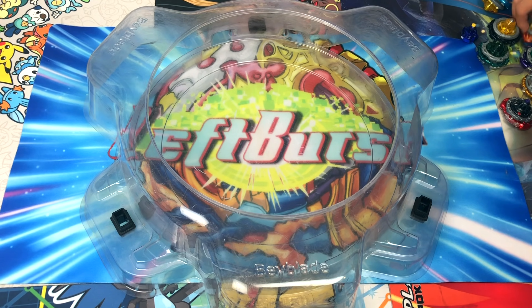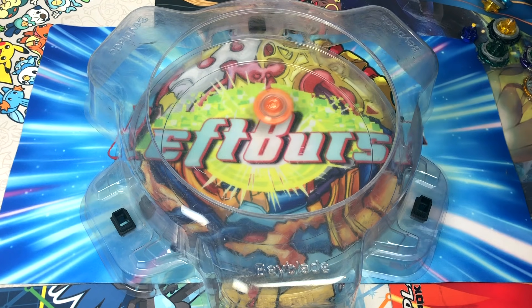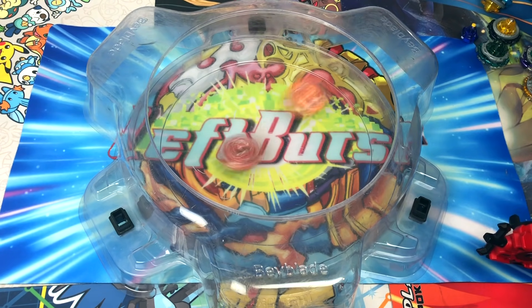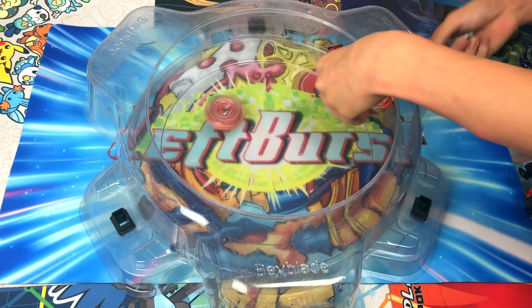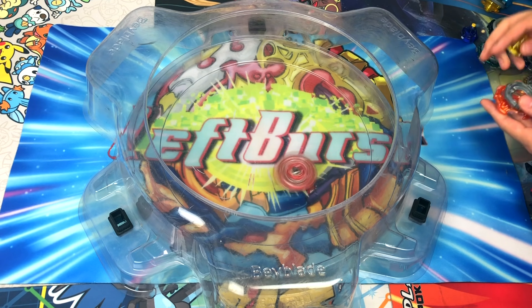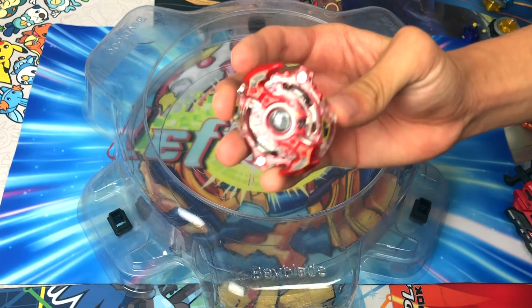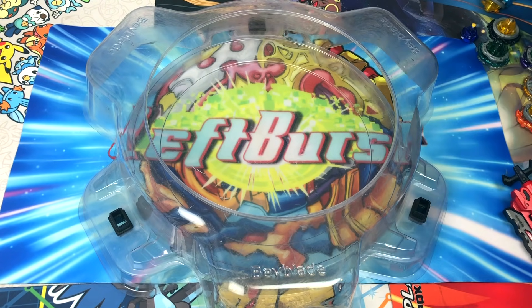Let's do it against Rising Ragnarok now — a classic dual layer. Three two one, go! Yes, didn't jump out of the stadium this time. Oh my gosh, Spriggan on this extreme is actually nice! It can make Beyblades like Spriggan — Beyblades that are known for bursting like crazy — actually decently good. One click, guys.